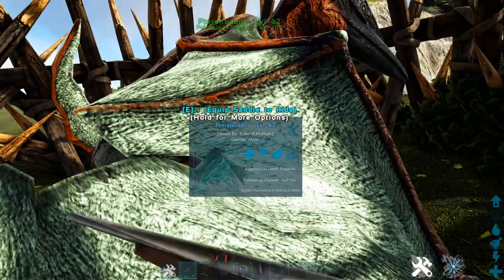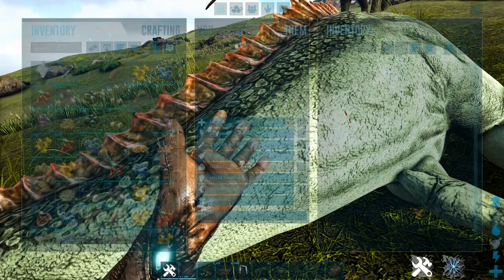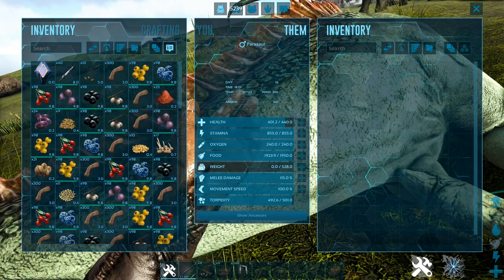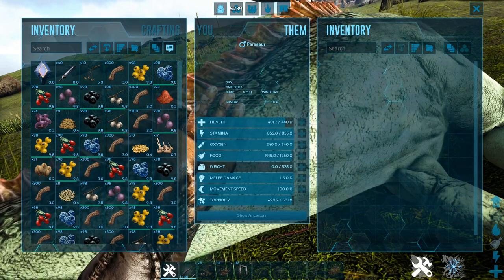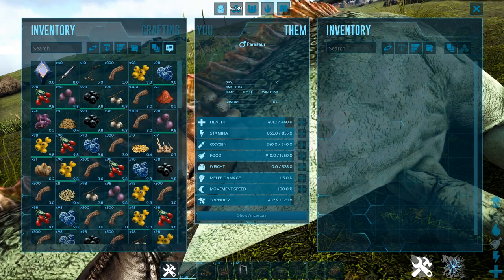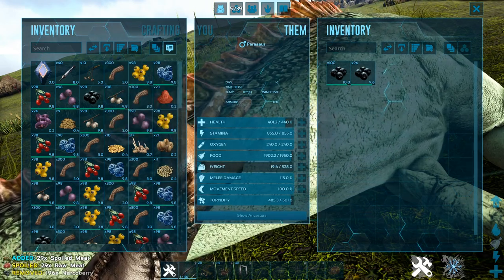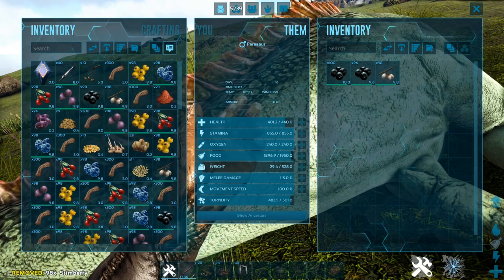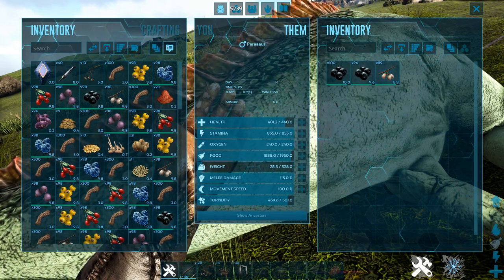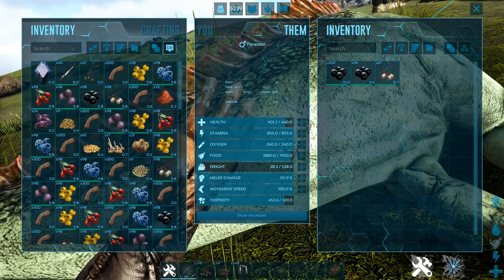On to the next thing that most people kind of get wrong. This is a little tip with the plant-eaters, and this is the stim berries. As you can see right now, its food is going down decently fast — it would, because obviously it's a Parasaur. You can do this with any other plant-eating creature. So obviously you want a lot of narco berries for this, and then you've got your stim berries. If we feed it stim berries right now and quickly feed it all the way, as you can see its torpidity will go down low, but the food drops massively.